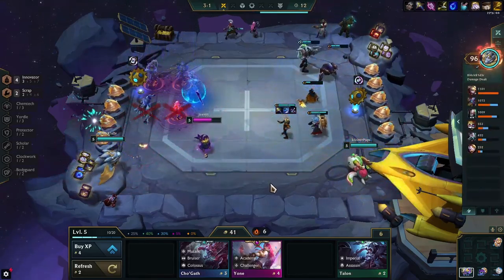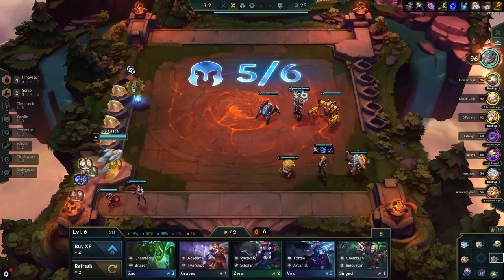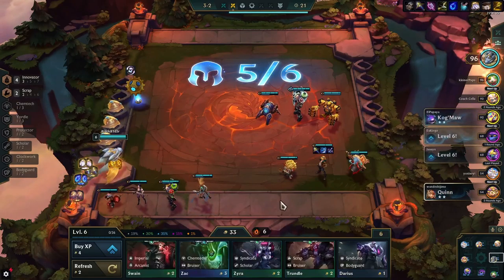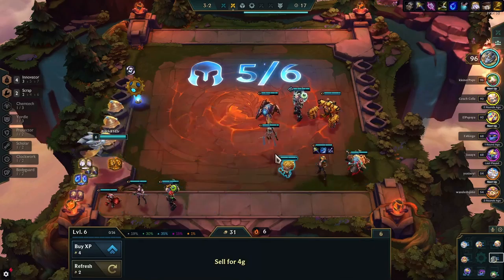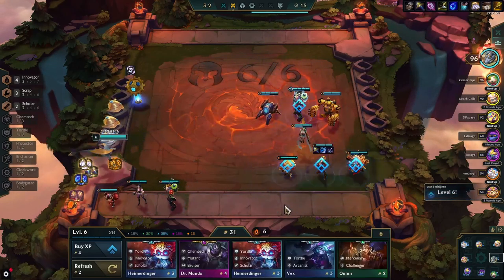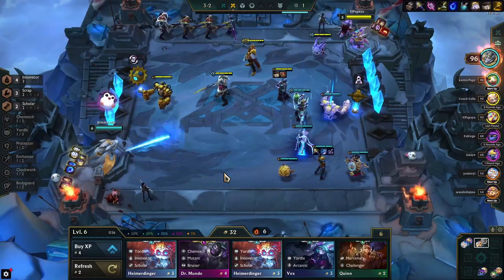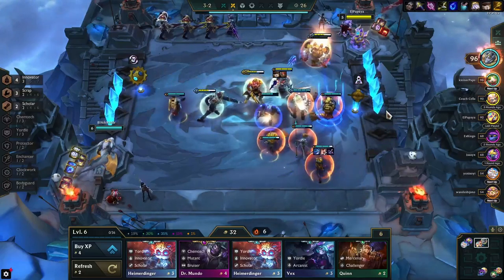There's actually a Yoni here in shop, so that could have been the moment to pivot and play around Yoni — which would have definitely been just as viable. But I just like to play Jhin. And I already have the Innovators, which you can very much use as frontline for Jhin. You could use Innovators or you can use Bodyguards.